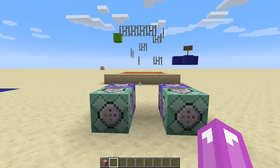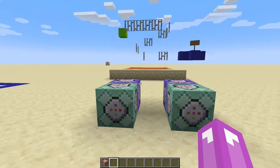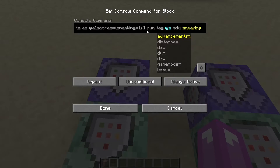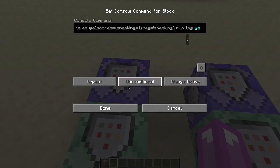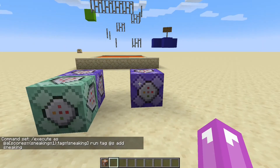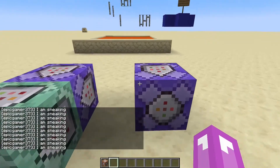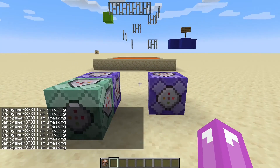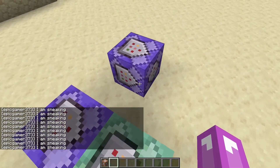Now let's say you want the command to run once when the player is sneaking, and not every tick. What you're going to do is add a new parameter: tag does not equal sneaking. And now, as you can see, it still runs once, but it's not going to run again. So we're going to fix that in a moment.